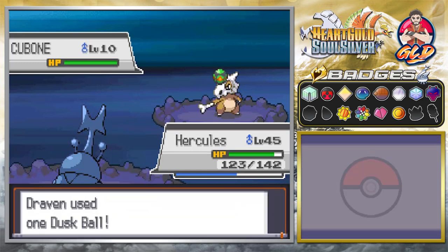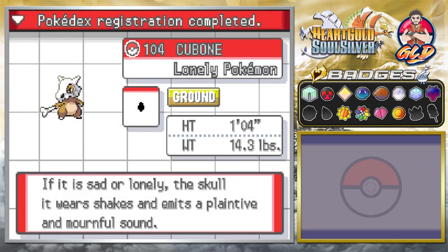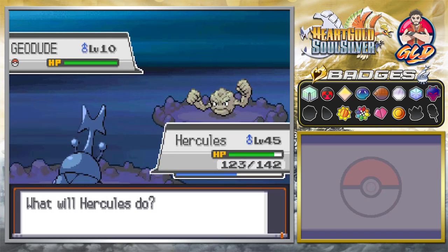We got a Dust Ball right here, and there we go — we caught ourselves Cubone! I completely forgot its nickname from the other version, but I will eventually nickname it. The Pokémon in Rock Tunnel are harmless, they really are.